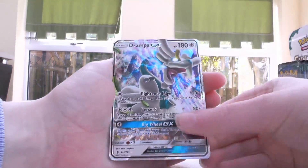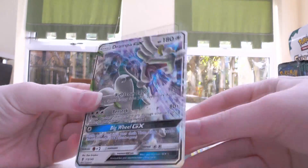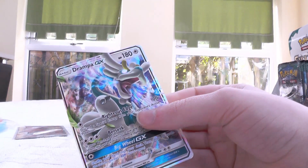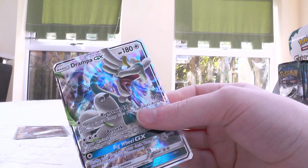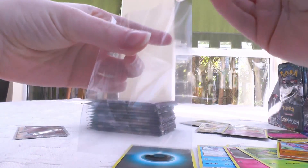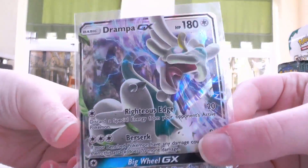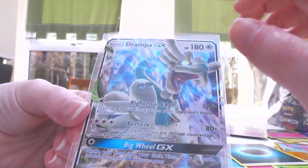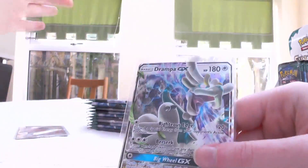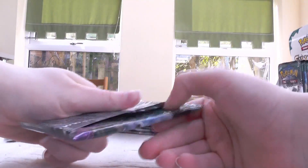Glego Reverse, and then Drampa GX! I'm a little bit disappointed because that's one of the only regular GXs I have from the set, and there are seriously a ton — I think like 12. But I really, really love the artwork on this thing because it's got all the swirling leaves. I just love cards that have swirling leaves or petals.